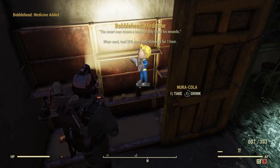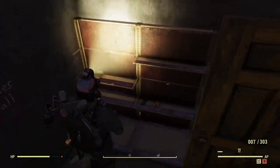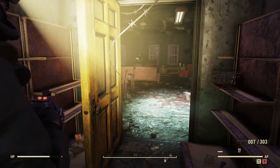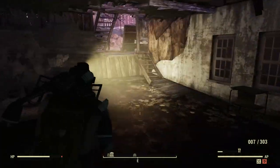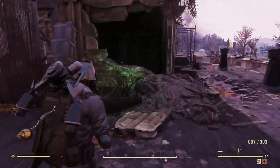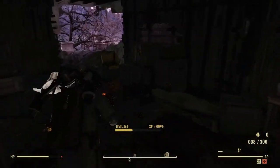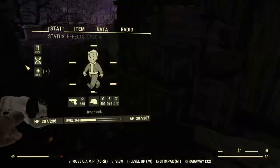Another bobblehead — perfect! In this room too there's usually a military ammo bag and some other military-type stuff for ballistic fiber, though I don't know why it's not here today. There's usually a cranberry Nuka-Cola right there that I usually grab.